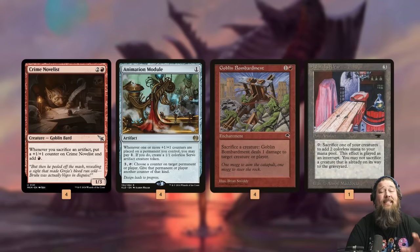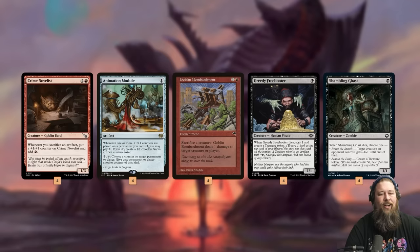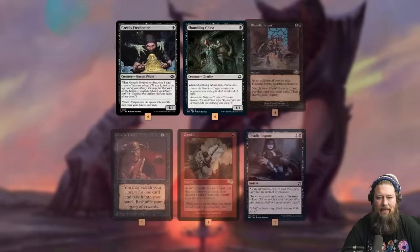We also have one Ashnod's Altar, which makes infinite mana and an infinitely large Crime Novelist, although it doesn't win as directly as Goblin Bombardment. We do need one other piece: an artifact on the battlefield to start the loop. In theory, we can have all three combo pieces and still not win the game. So we have Greedy Freebooter and Shambling Ghast — one-drops that, when they die, just make a treasure. We sacrifice them or let them die in combat, leave the treasure on the battlefield, and that treasure kicks off the infinite loop.